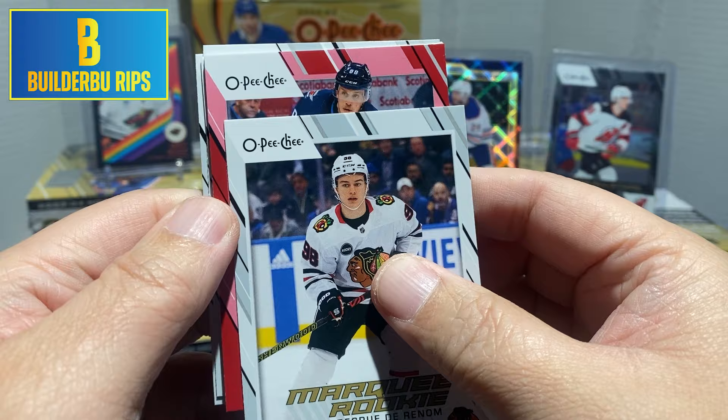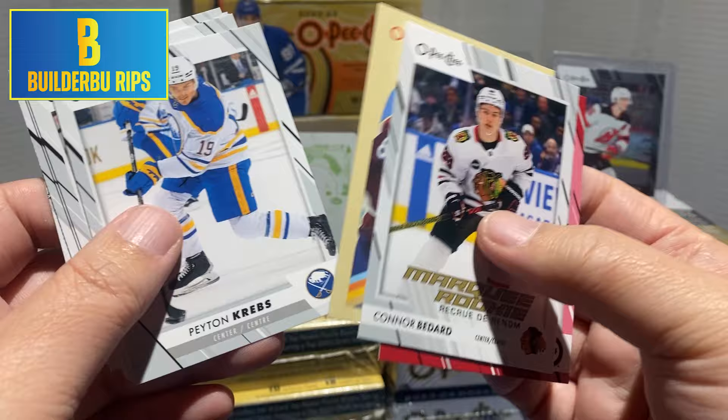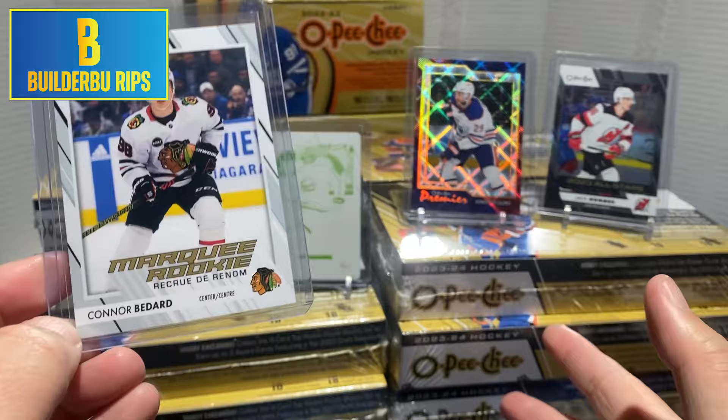Nope, definitely not. Nate Schmidt. And hey — our first double! Kale McCarr. Retro. Peyton Krebs, Trevor Zegris, Timothy Liltrin, Ryan Johansson, and Kyle Palmieri. So — first box, great success: Connor Bedard Marquee Rookie. We're looking for a whole pile of these in this case, please and thank you. Parallel number 582.